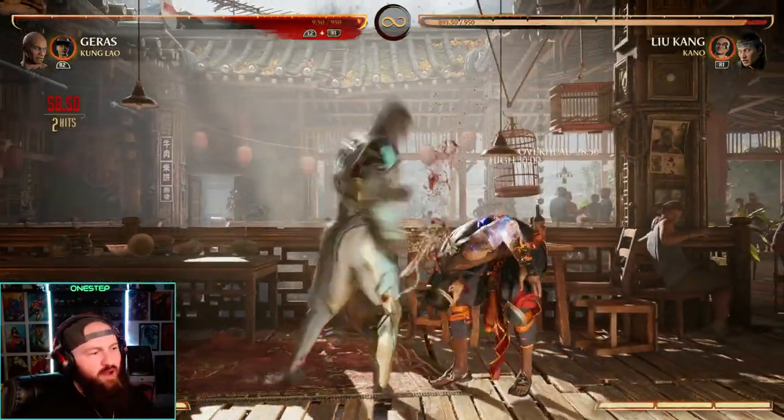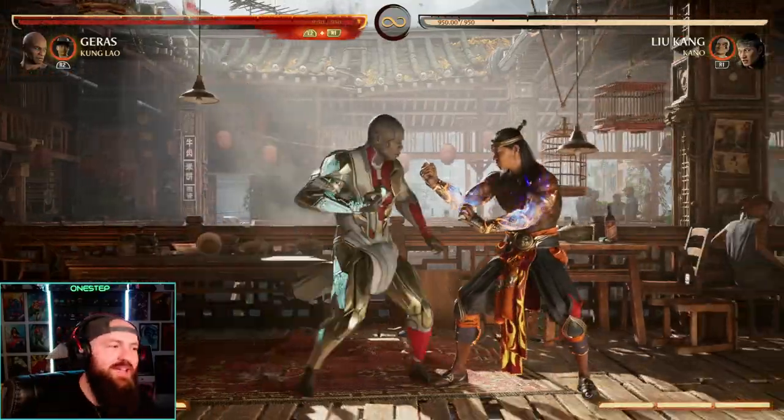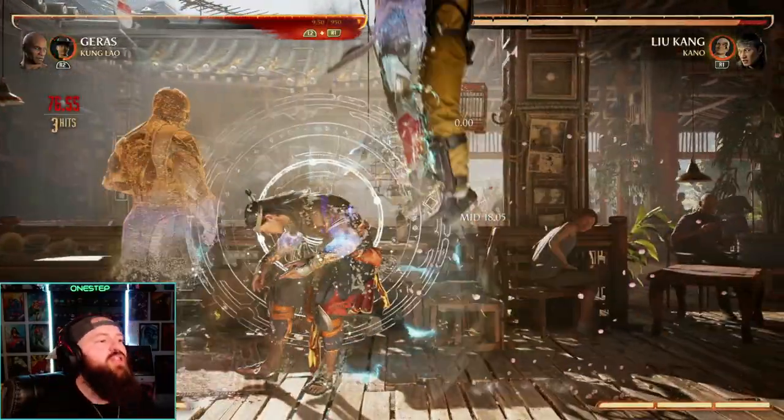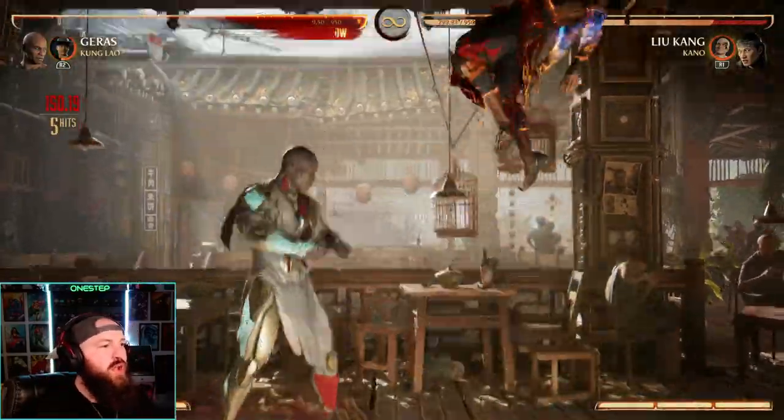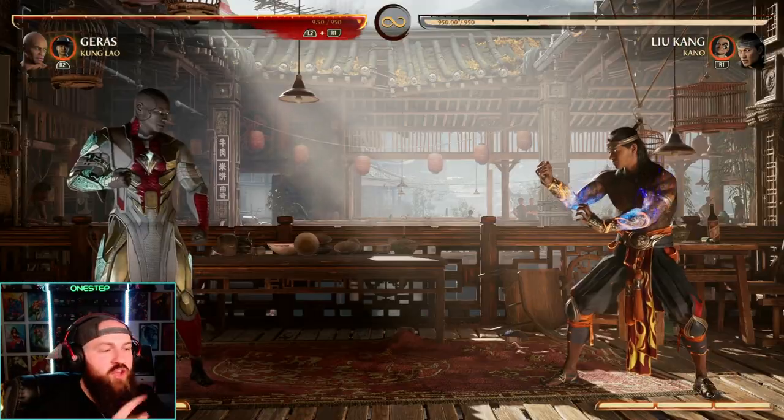Let me show you again. Down-4 to 1 — see, we were too late on that. The timing is a bit tighter. There we go — then we jump and go from there, continuing our combo.